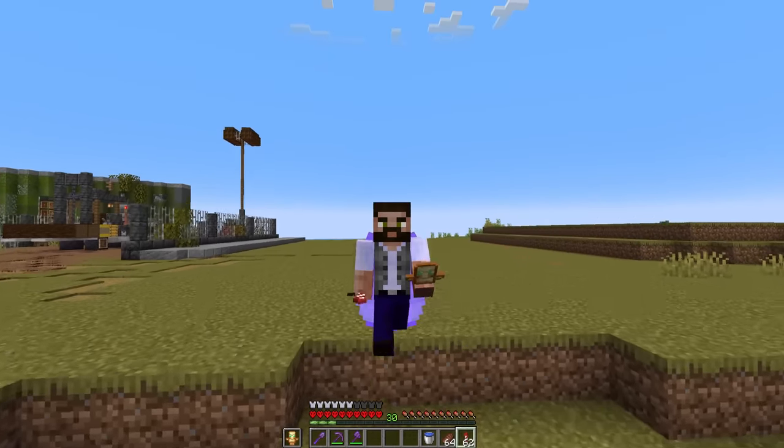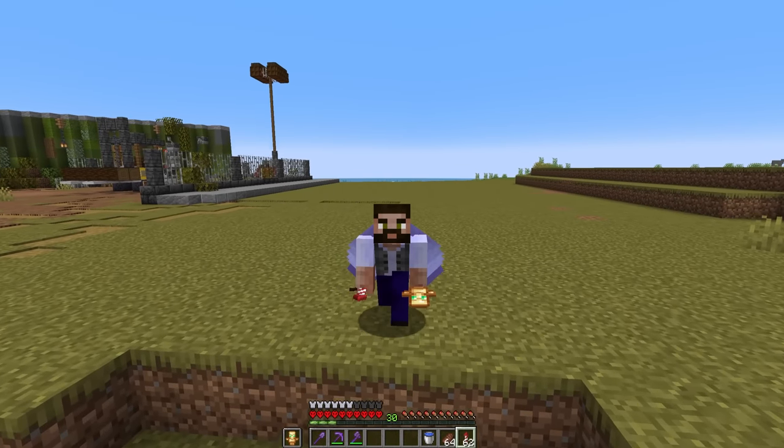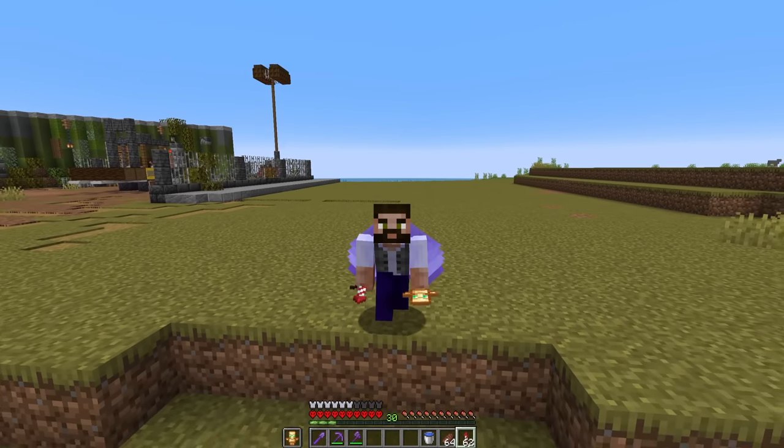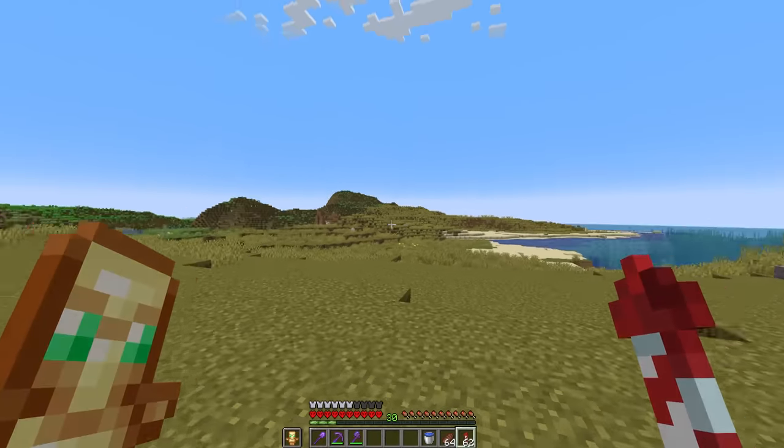The main aim for today is to build ourselves a farm and disguise it as something that will fit in with this city, and maybe even upgrade our Swift Sneak — although I've got Swift Sneak 1 it doesn't really feel that different. I think we're going to have to go back to another ancient city, but we'll deal with that later.